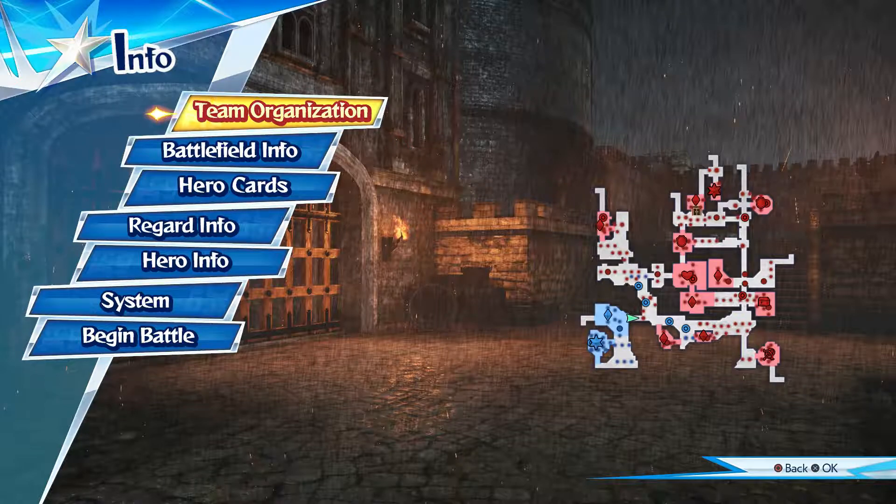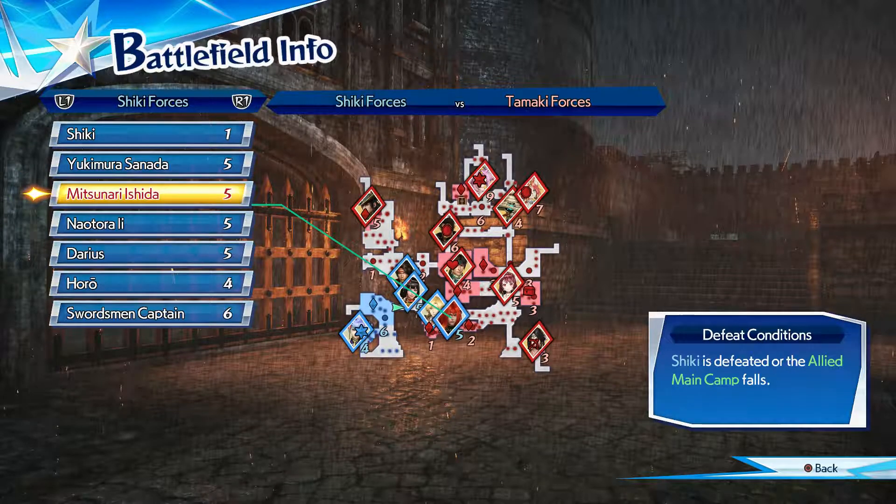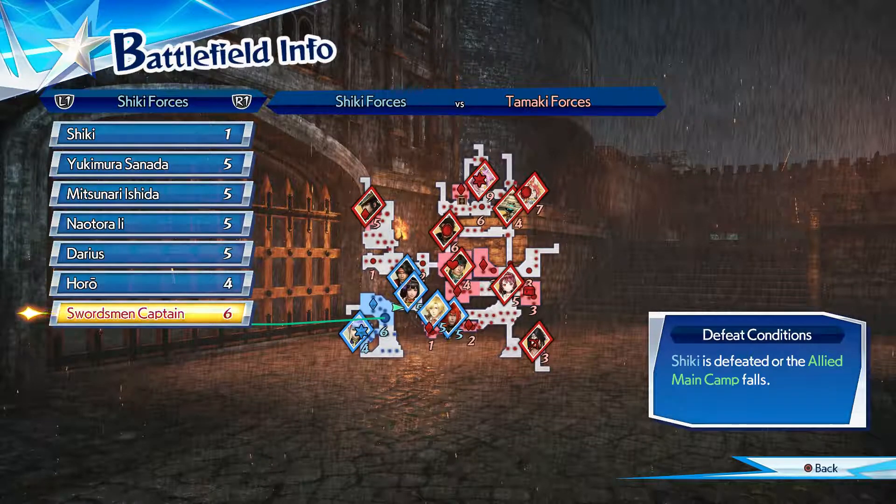There may be a different reason Sayo wants to protect the spring, but spoilers! Anyway, for battlefield info, we have ourselves a nice collection of allies and a generic source mechanic in our defeat conditions.